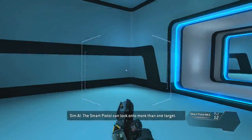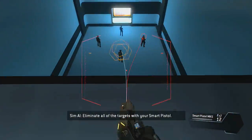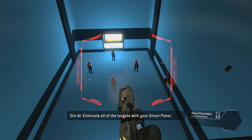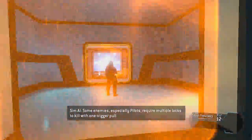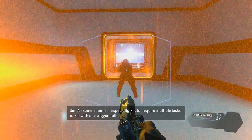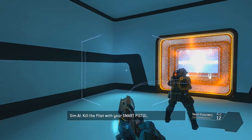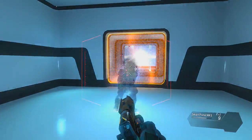The smart pistol can lock onto more than one target. Eliminate all of the targets with your smart pistol. Targets neutralized. Some enemies — especially pilots — require multiple locks to kill with one trigger pull. Kill the pilot with your smart pistol. Target down.